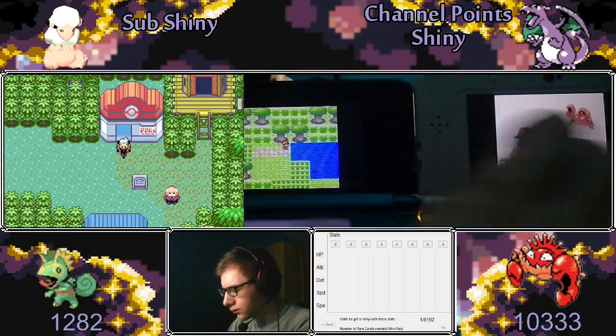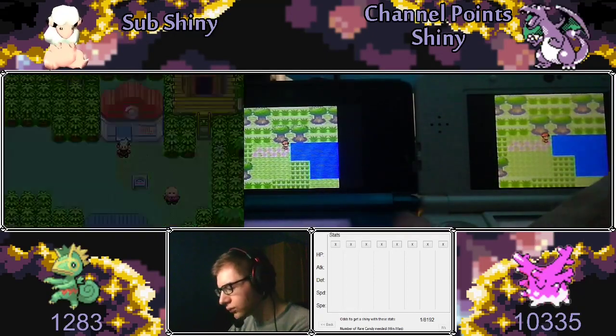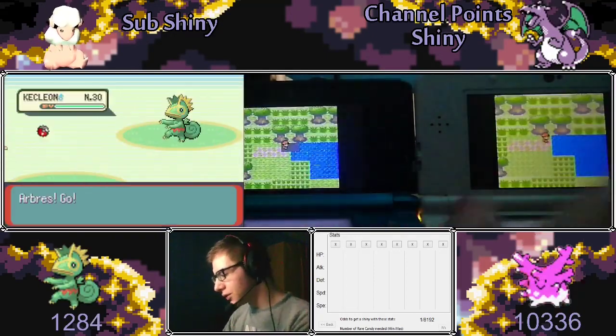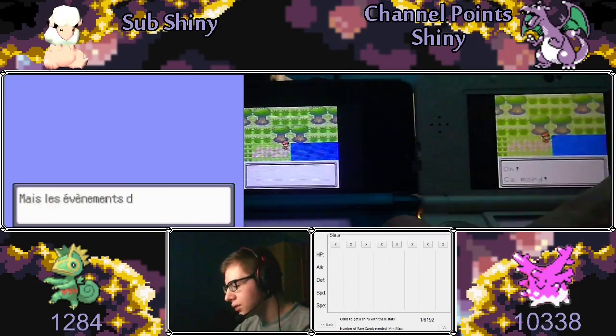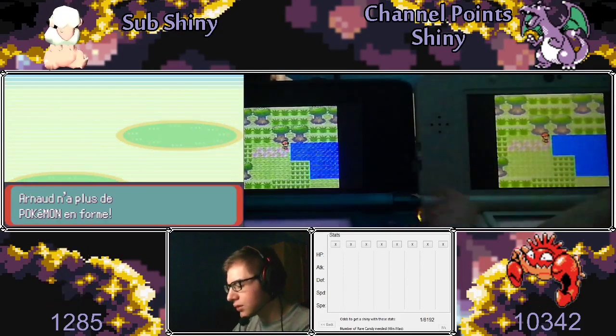However, it was still a really really nice hunt and I enjoyed it a lot. To access the beta Safari Zone map, I used the wrong pocket TM/HM glitch. The steps to do it in French and English games are in the description, and there will be a video covering how to do this coming up soon.